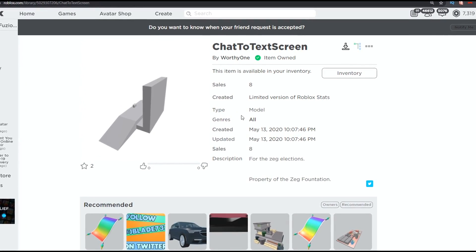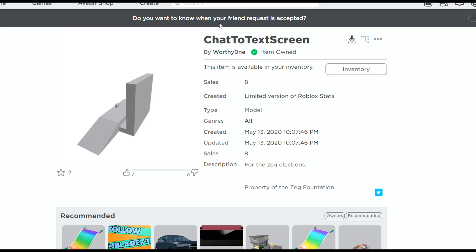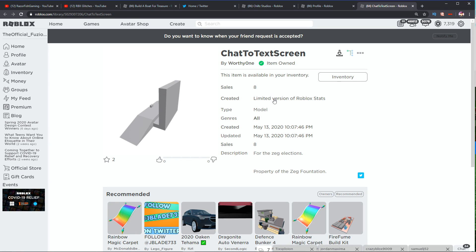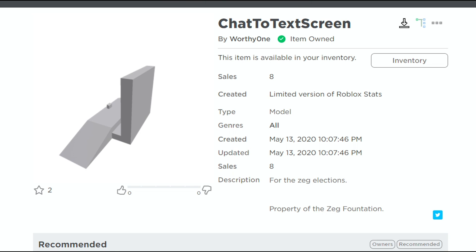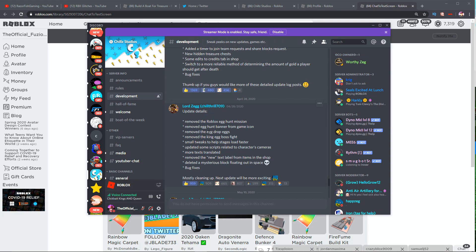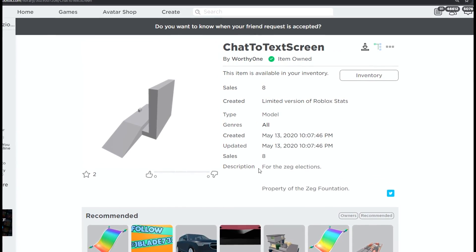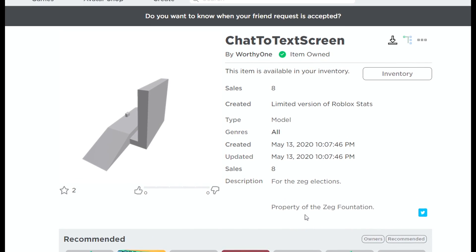You guys can see right here that this thing was created on May 13th. The description says 'for the ZEG elections' — I don't know what that is. It says 'property of the ZEG foundation,' and this was made by WorthyOne. You guys may remember inside ChillThrill's most recent announcements in his Discord server, he said 'next update will be more exciting' with an actual ZEG emoji at the end. The update he added after that had the claw machine inside the arcade stage move with all the ZEGs inside it. This chat-to-text screen here says 'description: for the ZEG elections' and 'property of the ZEG foundation.'